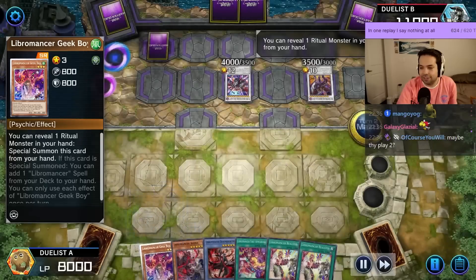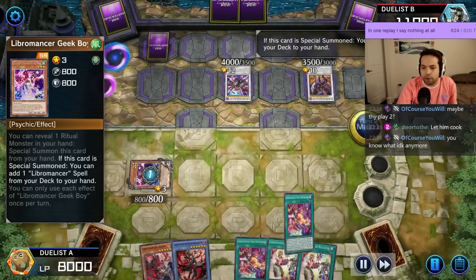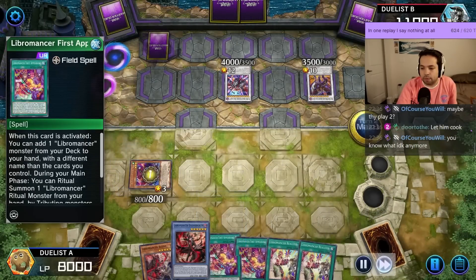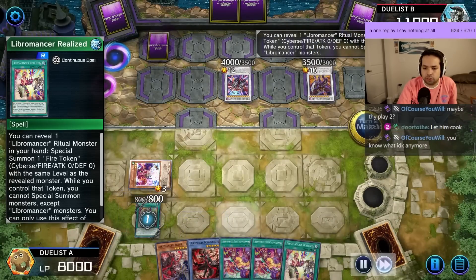Yeah, maybe they play 2. Doom Broker. Alright, let's go Geek Boy. Geek Boy, add another field spell. Activate Realized, reveal a Ritual, summon a Token.